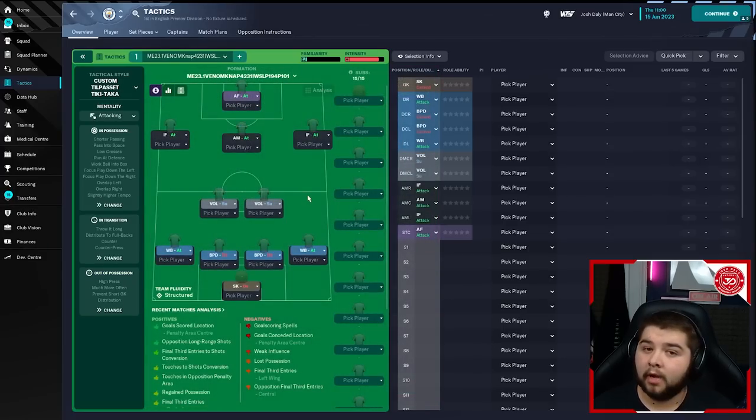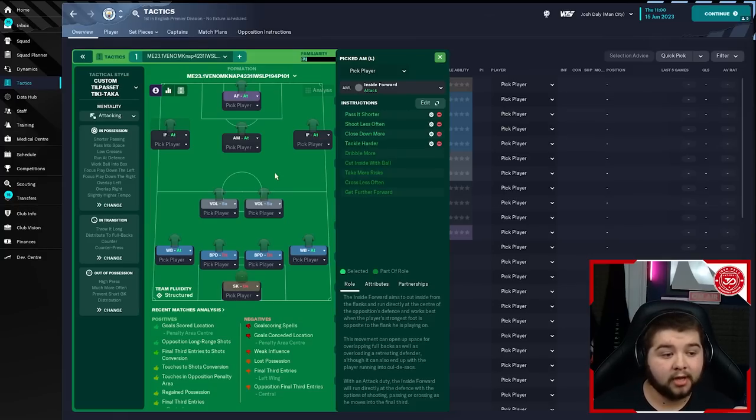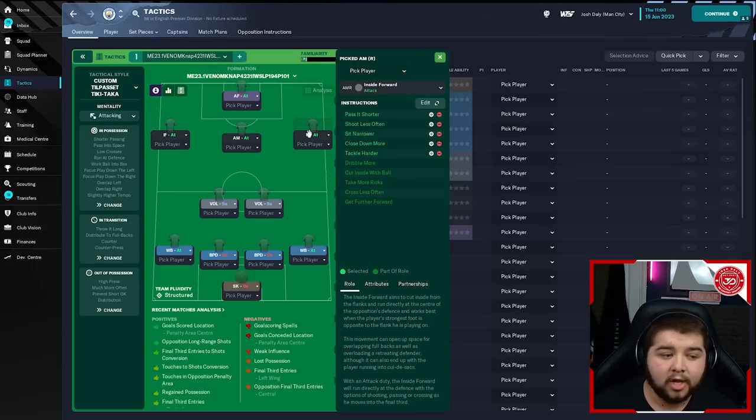Going over to the player roles, starting with the striker: an advanced forward on attack — told to pass it shorter, shoot less often, roam from position, tackle harder, and move into channels. On the left-hand side: an inside forward on attack — pass it shorter, shoot less often, close down more, tackle harder, dribble more, cut inside with the ball, take more risks, cross less often, and get further forwards. On the right-hand side, also an inside forward on attack — pass it shorter, shoot less often, sit narrower, close down more, tackle harder, dribble more, cut inside with the ball, take more risks, cross less often, and get further forwards. One thing to note: there is a lot of tackle harder. If you're annoyed at players getting booked too often, simply tick it off — it will change how it plays slightly but you will stop getting them booked.